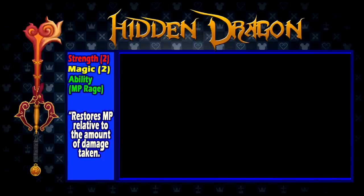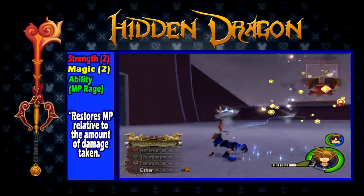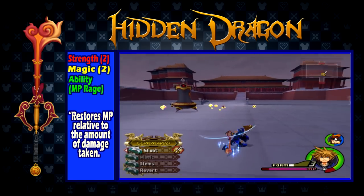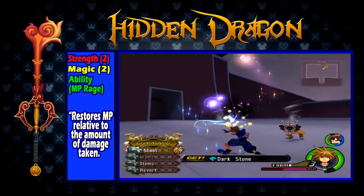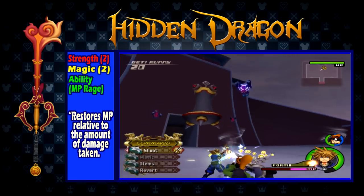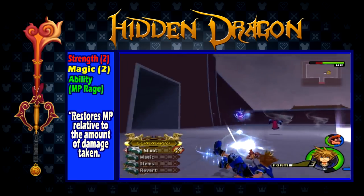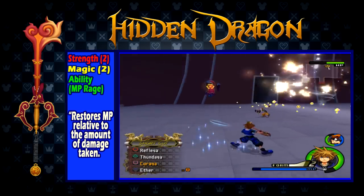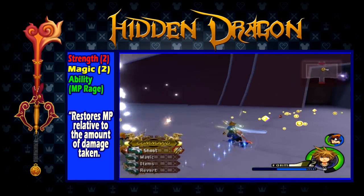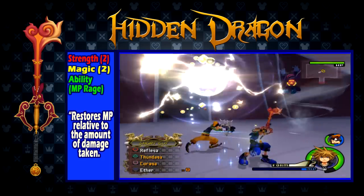The Hidden Dragon is obtained from completing the first visit to the Land of Dragons. It has a strength of 2, a magic of 2, and the ability MP Rage, which causes any damage you take to recharge the MP gauge faster. This is a very balanced keyblade from the beginning of the game, with its stats being even between strength and magic. However, like I mentioned previously, magic is not very present in the beginning of the game, aside from 2 or 3 spells, making magic less useful at this point. However, its ability MP Rage makes this keyblade able to handle early game magic usage much better.